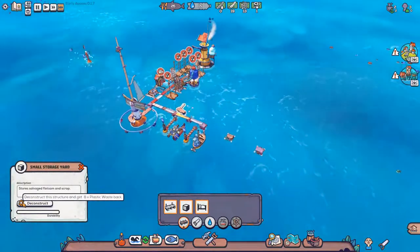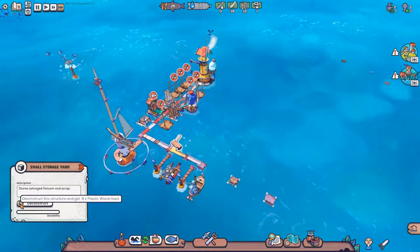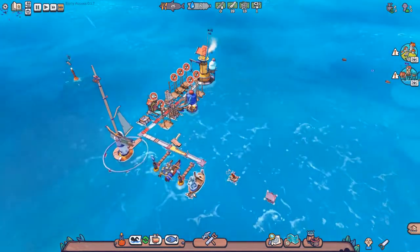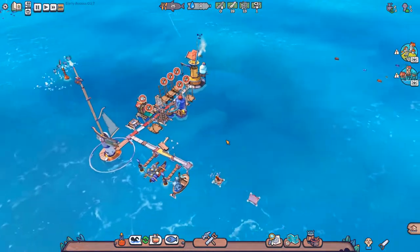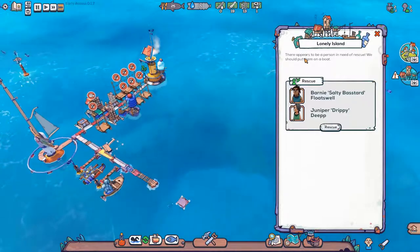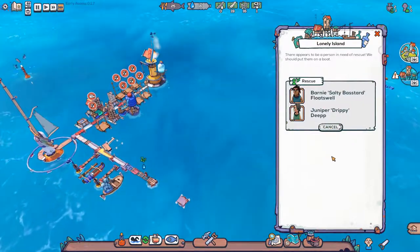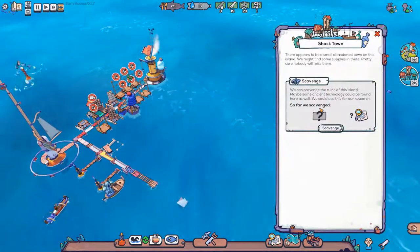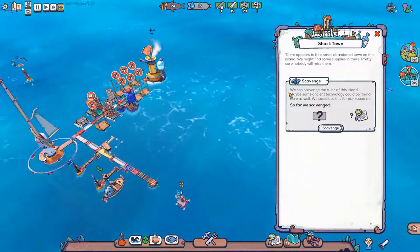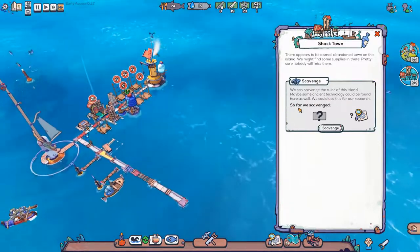Let's deconstruct this. Why can't I do that? Let's deconstruct it. Nevermind, leave it as is. There appears to be a person in need of rescue — we should put them on a boat. Barney, Salty Bastard floats well, and Dunipur Drippy Deep. Let's rescue them. Over here there appears to be a small abandoned town on this island. We might find some supplies in there — pretty sure nobody will miss them. We can scavenge the ruins. Maybe some ancient technology could be found here as well. We could use this for our research.